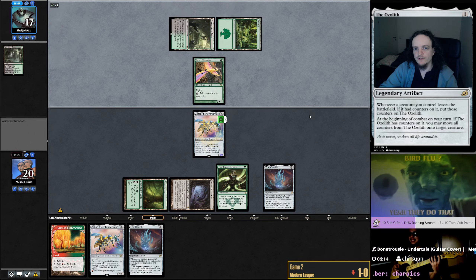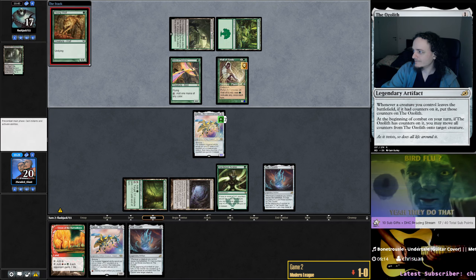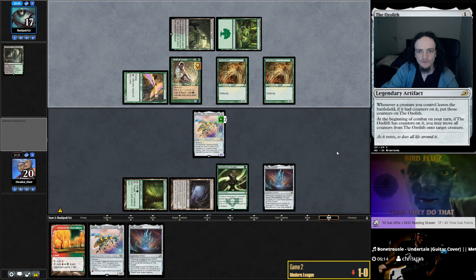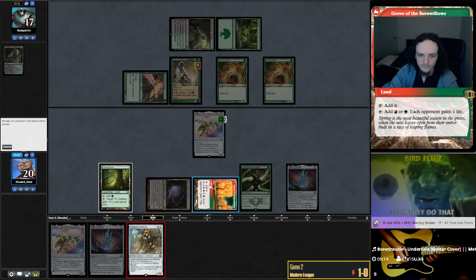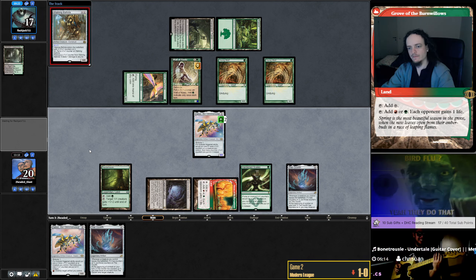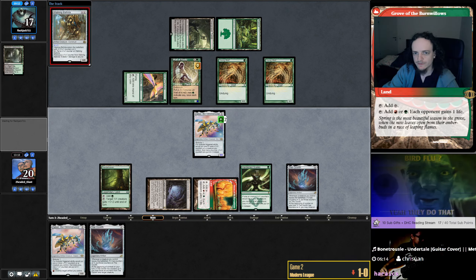Two Strangleroot Geists — maybe I should have put in the Jailers too. Oh, there's Ballista! Insane. If they don't have Force of Vigor now we can make a pretty big Ballista. Don't do it — hate Force of Vigor! It's designed to crush me. Oh, it hits the battlefield — there's gonna be a lot of counters. No Force of Vigor! Maybe they just want to kill the Ballista instead.